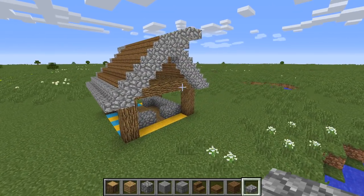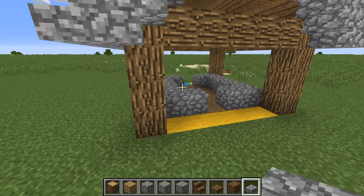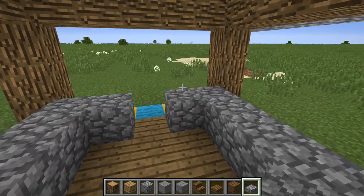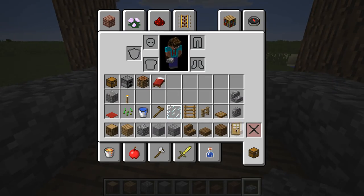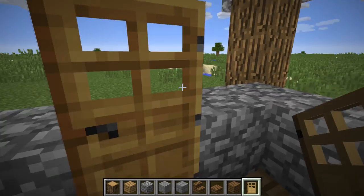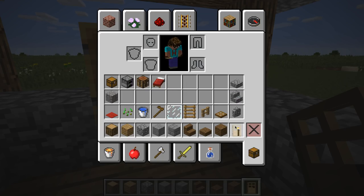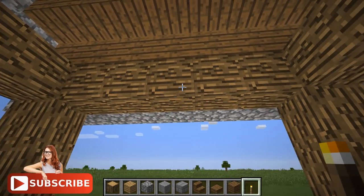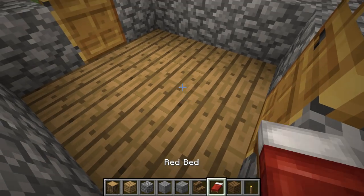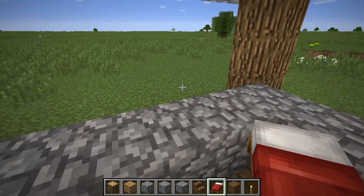At this stage if it's your first day, you're probably getting towards night time so you want to get protected. Come inside, get your door and place it. Row up all the way around with cobble, shove a torch in, dump your bed down, and sleep the night away. When it's daytime again you can get on with the rest of your build.